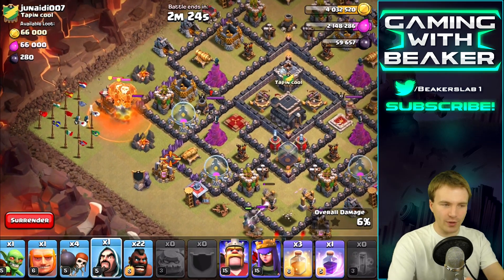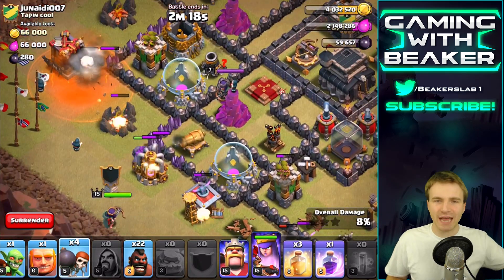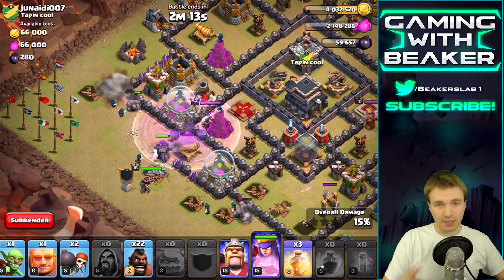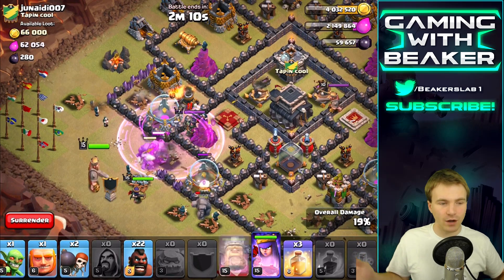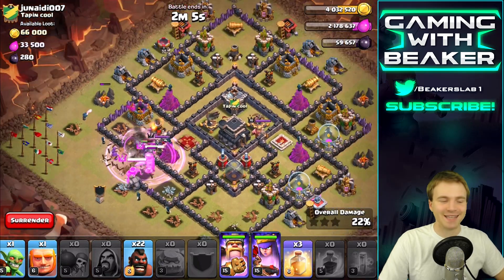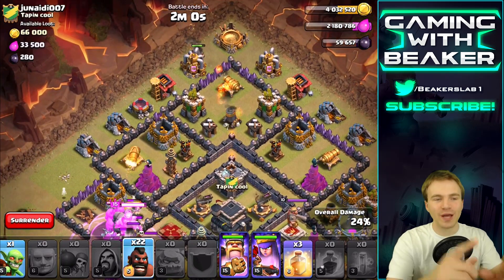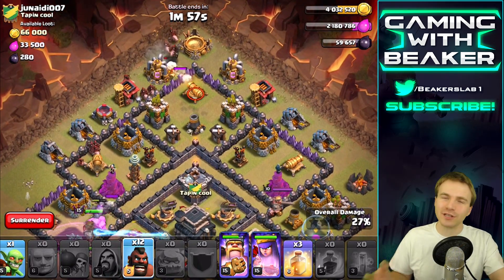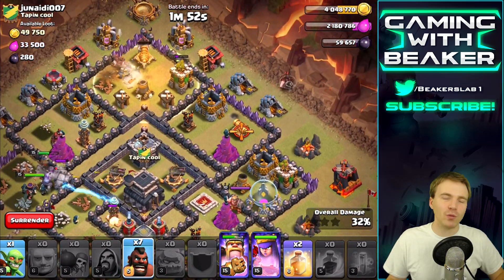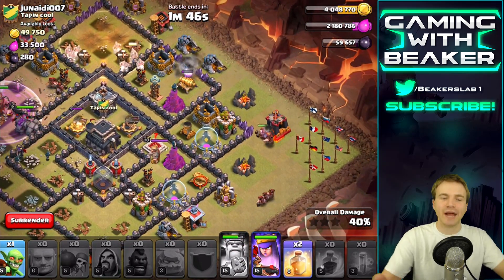A poison spell is taking out some of the clan castle troops, wizards over there as well. One of our golems on the left kind of took it for the team — got hammered by the clan castle balloons — but that's okay. We lost one golem but we still have two in the middle, a king, and some wizards. We're doing pretty good. Almost time to drop the hogs. Throwing down one giant up top just to distract for a little bit — if you want to bring one giant on a surgical hog raid, one or two giants makes a big difference.